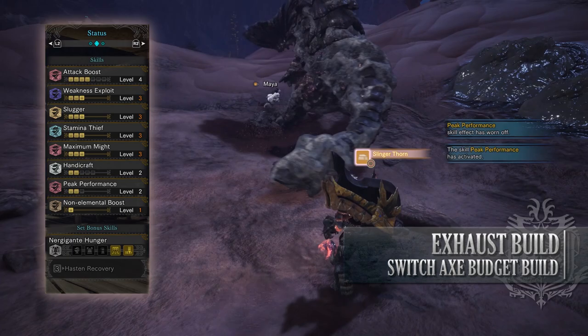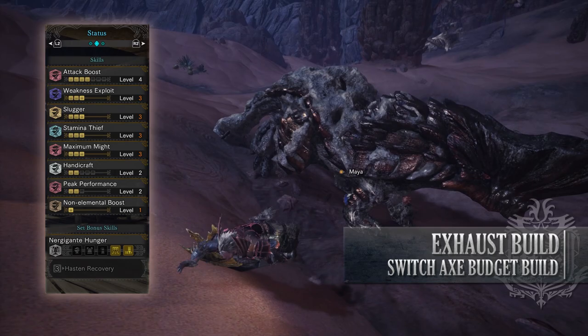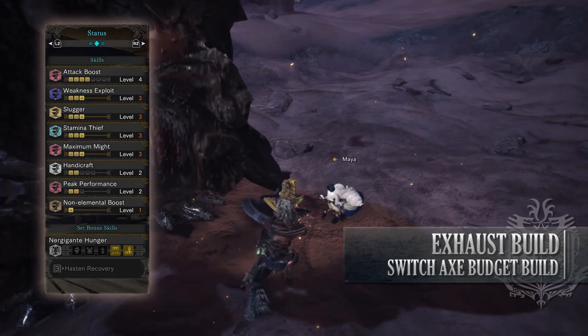Handicraft Level 2, increasing the Sharpness of our Weapon. Peak Performance Level 2, which increases our Attack so long as we have Full Health. And Non-Elemental Boost Level 1 — this is thanks to the Elementalist jewel, increasing the damage of Non-Elemental Weapons. So there we have it — this Exhaust and DPS Knockout Build for the Switch Axe is a little bit of a quirky build, it's not the most traditional out there.